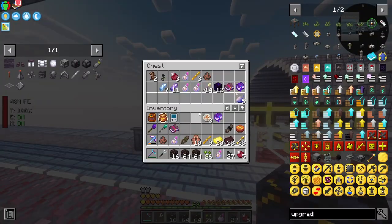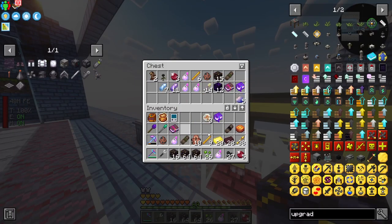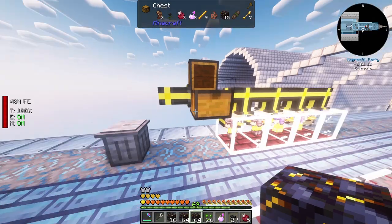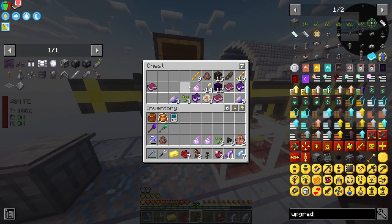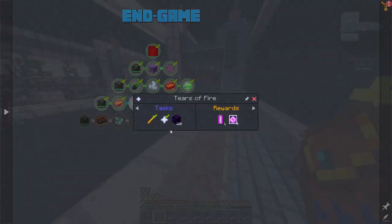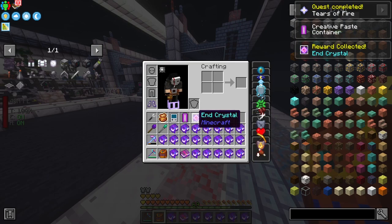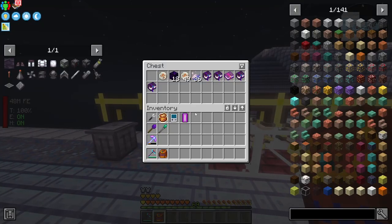To get the crying obsidian, I'm setting up a small setup to provide the piglin with gold, then filter all the results via chest. Anything I want I'll keep, and everything else will go into a trash can. After some manual work watching the results, we've got the crying obsidian - she's amazing! We can complete this quest and we get a creative paste container, ore and crystals which we can use to summon the dragon once again.